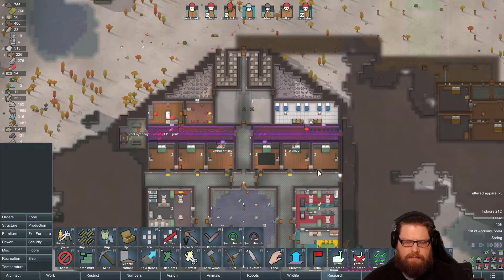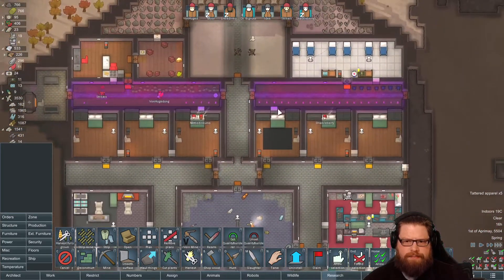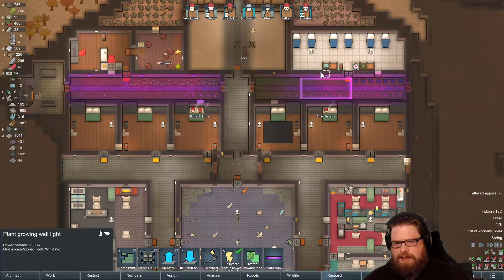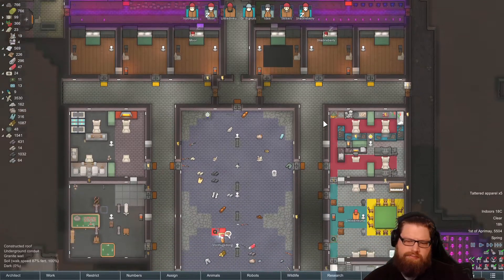We can build this thing and use this area for more plants, like we have up here. Although I might change this because it's really inefficient on power — we waste a lot of power using these stupid lights. We'll see.